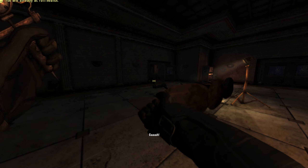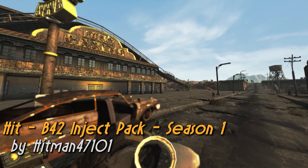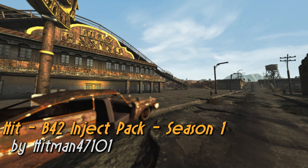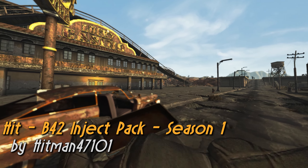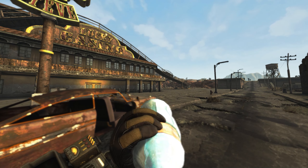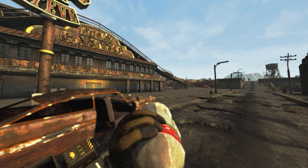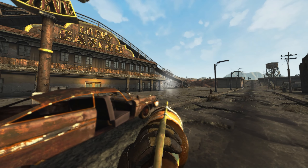However, that's why it's suggested that you pick up Hitman's B42 Inject Season 1 as well, which will cover animations for various consumable items in the game. And as you can expect coming from Hitman, these animations are amazing. Just look at this Nuka-Cola — the glass actually becomes more empty with each sip. These animations are really cool, and the attention to detail is really nice.